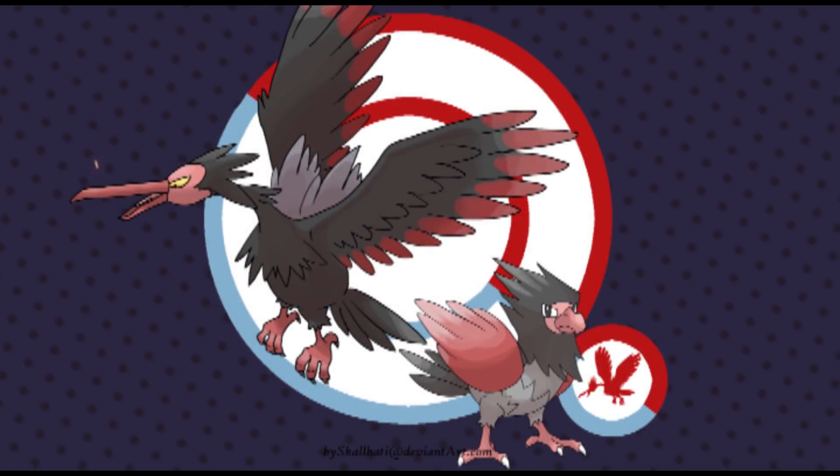Next up is Fearow and Spearow — actually one of the coolest designs on this list, also made by Skullhati. Making them reddish and blackish, similar to what we had with Spinarak and Ariados, I think looks really cool here. Black and red just works so well — it's just a perfect match in terms of colors, and it works really well here. I don't know exactly how this would fit within the region, but maybe it's changed in a way where it can handle the wind in the Crown Tundra a little bit better. What do you guys think?